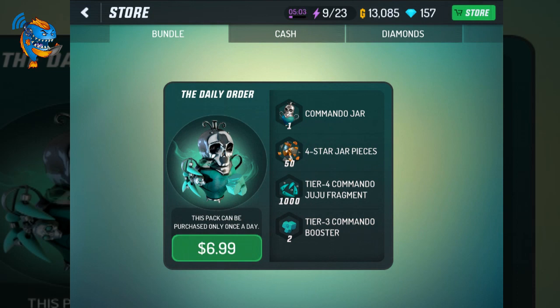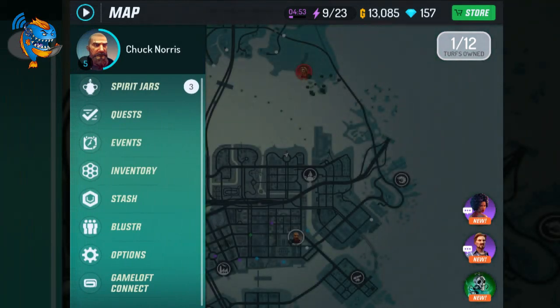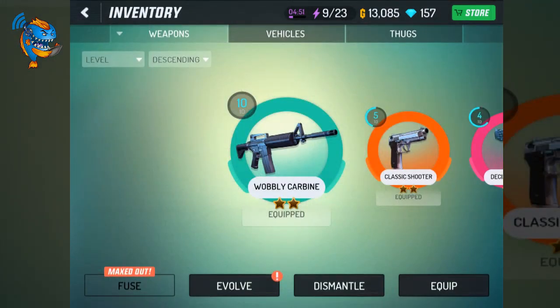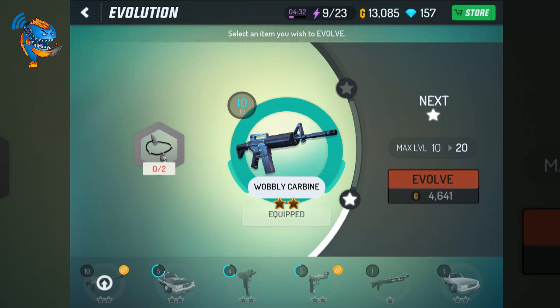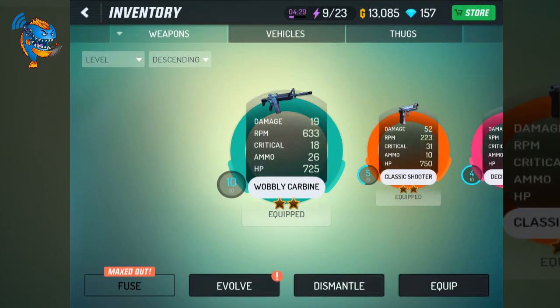You might ask yourself what Commando is — I'm not sure if they're offering the daily bundle based on where you're at in the game. The first weapon you're given in the game is called a Wobbly Carbine, it's an AR. I've leveled mine up to level 10 so you can no longer fuse it — it says it's maxed out. The only way to evolve it is with Juju Fragments or Jujus that can be earned in events. You can see it's a turquoise color.